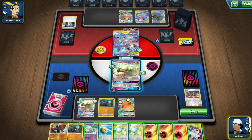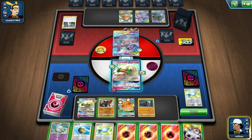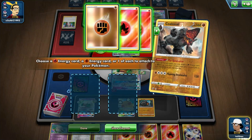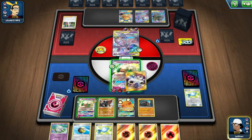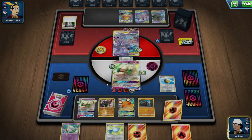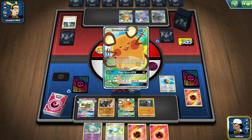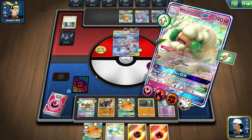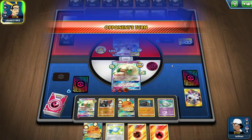Whimsicott, you absolute beast! Roly Coly comes out. I attach a fire energy and a fighting energy via Coalossal, plus Triple Acceleration. Using Energy Blow — that's 190 damage. Still 20 HP down, 40 damage total. If I get one more chance to attack, 3, 6, 9, 100 — we can hit him next turn for the KO. As long as it's not heads on their attack, we're fine.